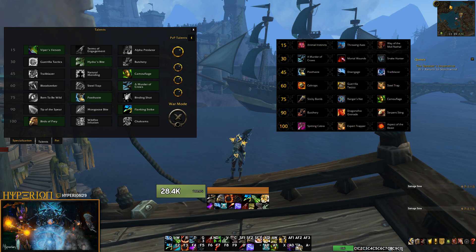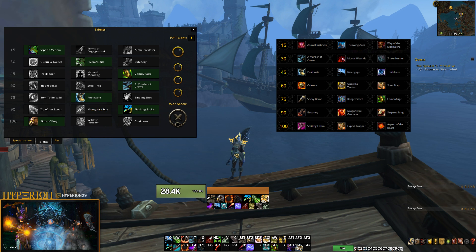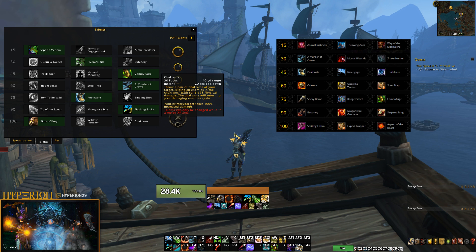In tier 7, Spitting Cobra, Expert Trapper and Aspect of the Beast were removed. Birds of Prey is a new talent that extends the duration of Coordinated Assault based on how many times you cast Raptor Strike. Wildfire Infusion is another new talent that buffs your Wildfire Bomb with one of three upgrades: Shrapnel Blast, which makes Mongoose Bite, Raptor Strike and Butchery apply a bleed stacking up to three times; Pheromone Bomb, which gives Kill Command a 100% chance to reset so you can chain kill commands back to full focus; and Volatile Bomb, which deals extra damage against targets that already have Serpent Sting and refreshes its duration on all targets hit. Chakrams is a new talent that is a focus spender on a 20-second cooldown — kind of boring but with a very cool animation.